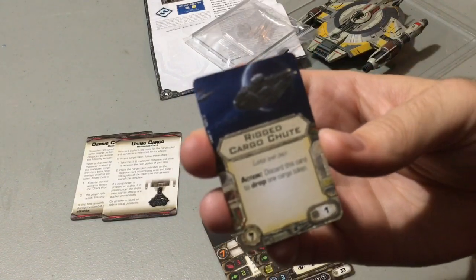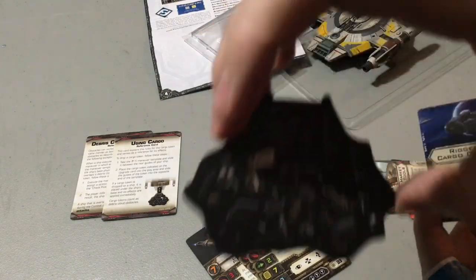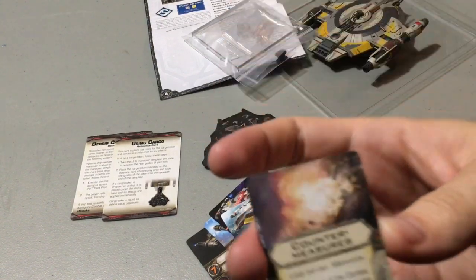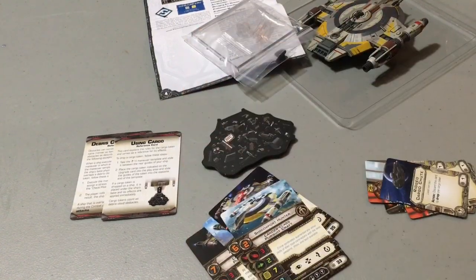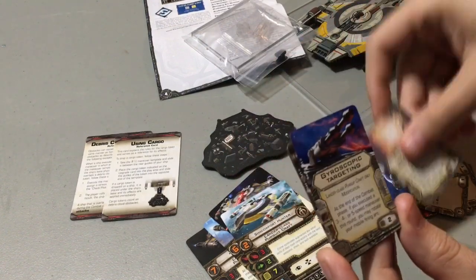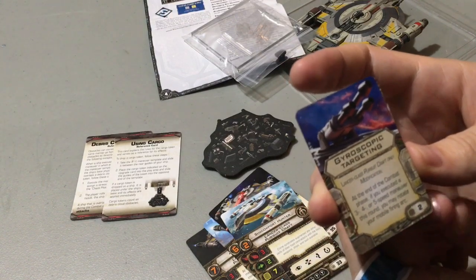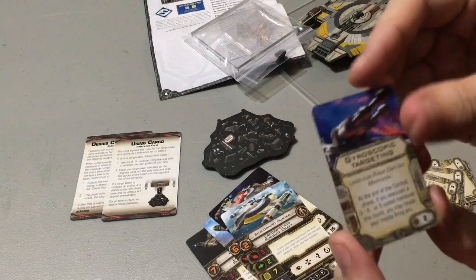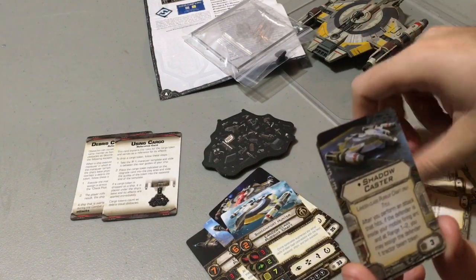Rigged Cargo Chute — large ship only. Action: discard this card to drop one cargo token. You want to drop stuff in front of people and have a lot of fun with that — not just this ship, but you can do this with a lot of ships. Next up is Countermeasures — we've seen this one already; it's nice and there's another place to get it. Gyroscopic Targeting is for the Lancer-class pursuit craft only: at the end of the combat phase, if you executed a 3, 4, or 5-speed maneuver this round, you may rotate your mobile firing arc for free instead of having to take an action. And we've got Tactical Jammer — we've seen this one already and it's excellent; only two copies of it.